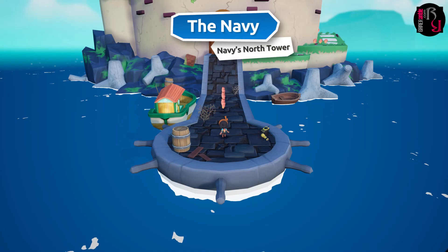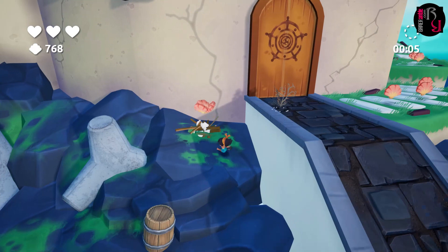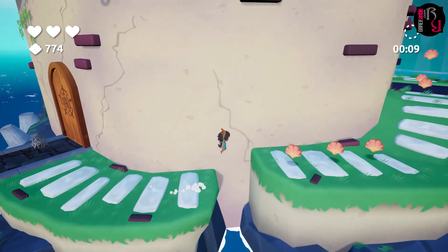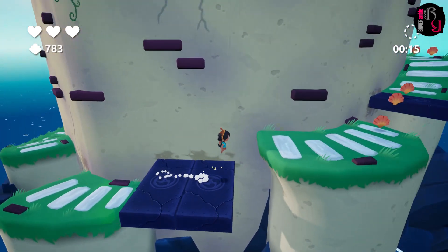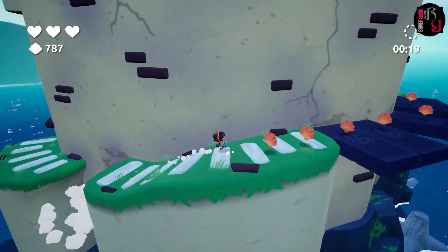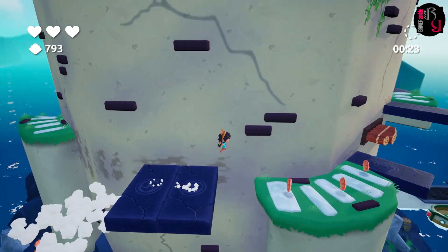After her adventures in Summer in Mara, Koa is back in a brand new game and this time she has swapped the farming tools for a more action-packed 3D platforming escapade. The game opens with Koa receiving a cryptic message from her friend Mayo asking for assistance dealing with some thieving pirates. However, after rushing off to help, Koa gets roped into a series of pirate trials that involve clearing obstacle courses.